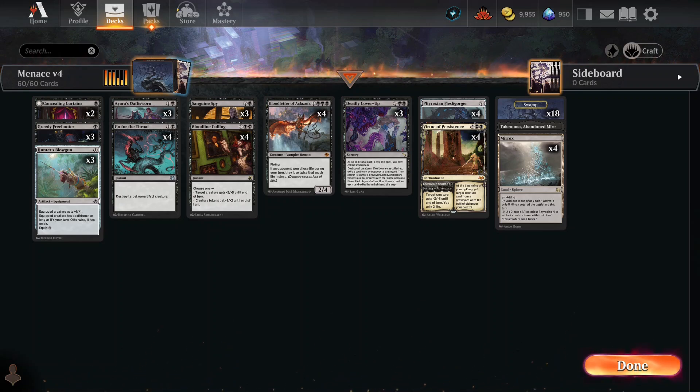So I took a look back at Menace V4, pulled that out, and said, I don't like this card — got rid of it. I ended up slapping in Blood Letter of Alcatraz and the Hunter's Blowgun. Those are the lessons I learned from my other deck. Why those cards? Number one: Blood Letter of Alcatraz.